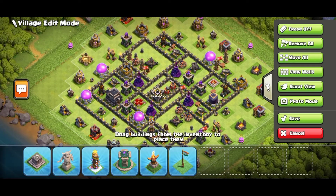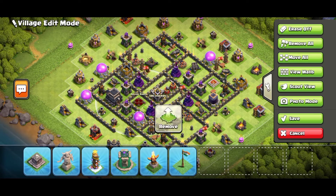This is a very awesome base layout. It is a centralized CC and town hall, with our heroes on opposite sides for protection. And the dark elixirs are also covered. So this is a centralized base.